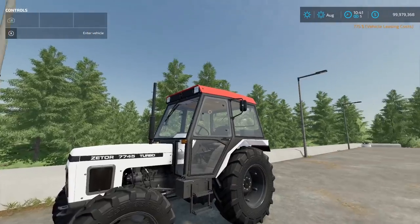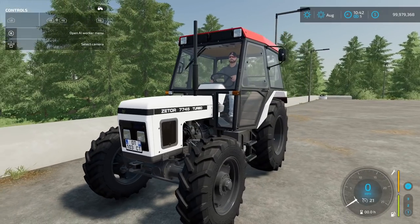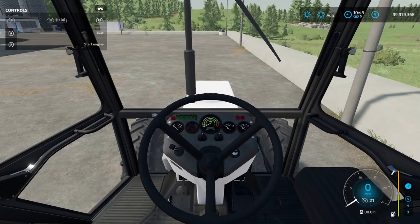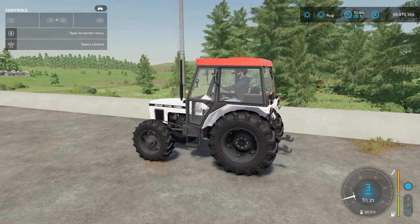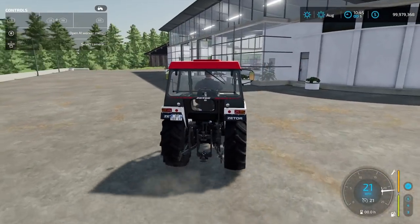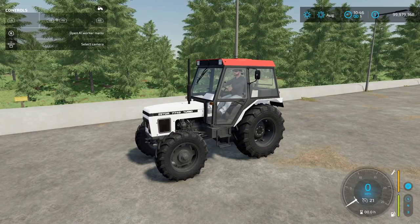Here it is in game. It has three sets of lights and turn signals. The engine sounds great. The cab is very spacious. Top speed is 21 miles an hour and it does hit it. Everything in the interior turns over and lights up. I'm really liking this one — it would make a great farmyard tractor.